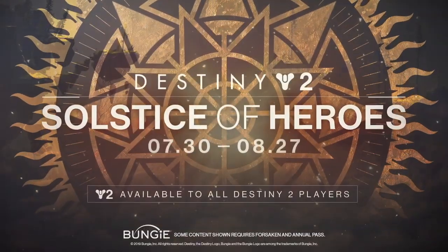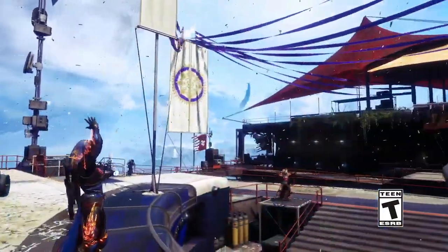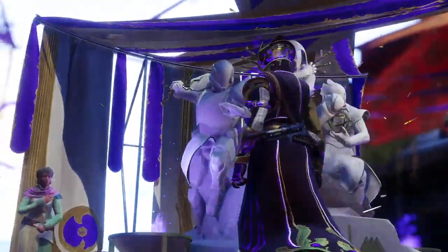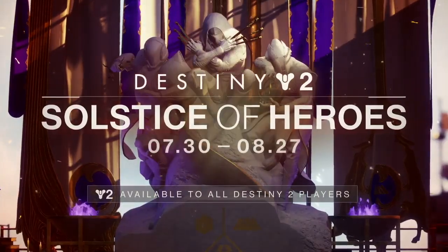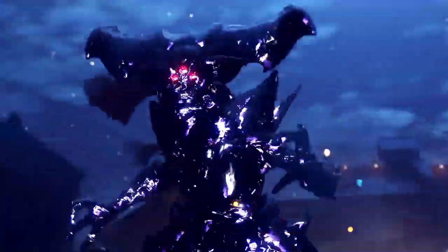Once you get close to the area where the Prismatic enemies usually spawn, you'll see a public event symbol indicating that you are in the right area. There are four locations known to us currently where you can see these Taken enemies or Taken bosses spawn.